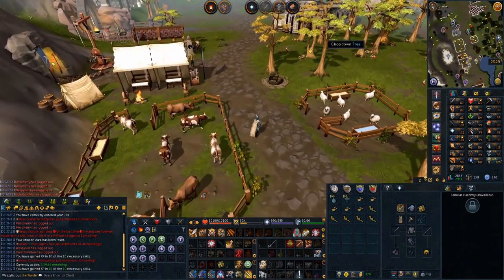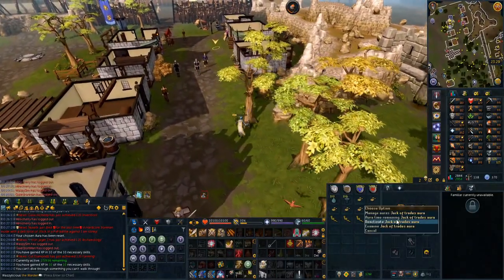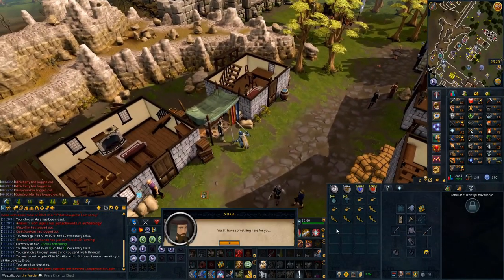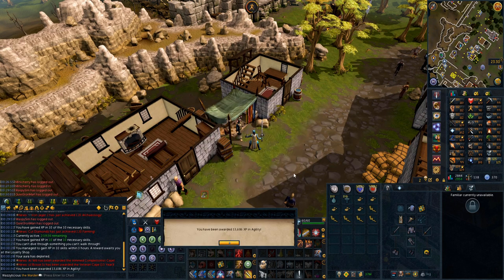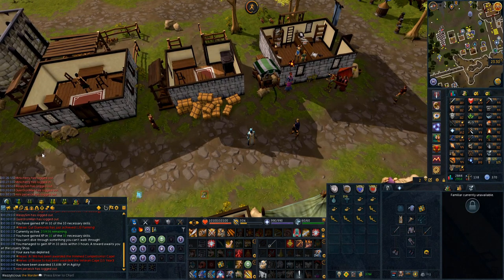We check that aura, then just bladed dive surge this way — ideally don't bump into a tree — and then talk to Joan, and then you're good to go. And if you're me, you get your book and use it in agility. You might use it in dungeoneering, but you'll be able to deal with it. So yeah, that's your Jack of Trades guide. Enjoy.